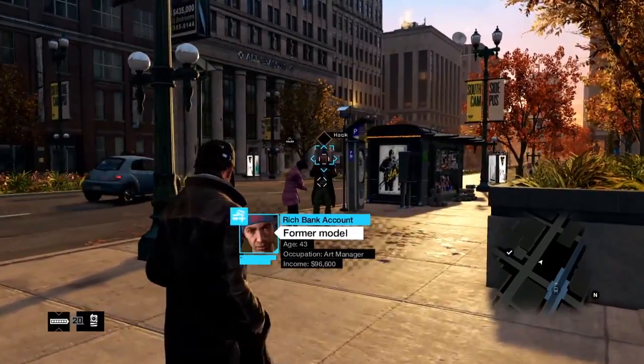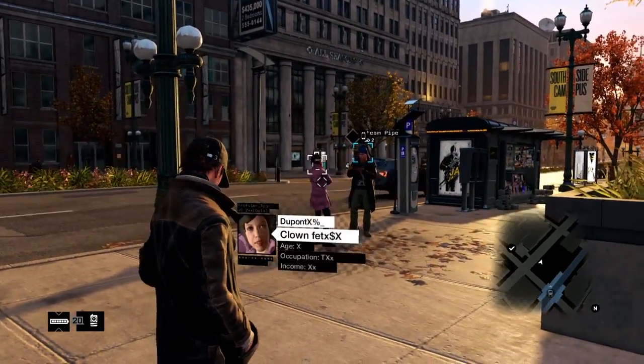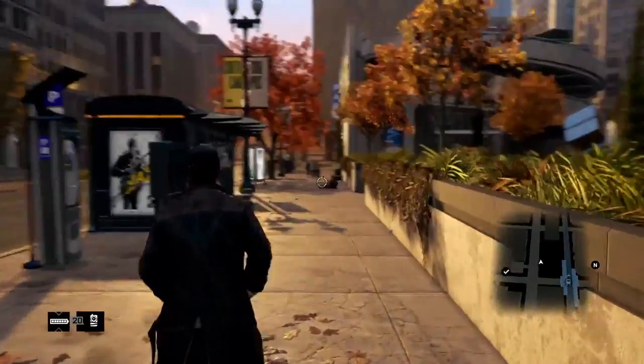Right now we're going to show you how we can connect to other players in three very distinct ways: online hacking contracts, CTOS mobile companion app, and the competitive decryption combat. In Watch Dogs, everyone casts a digital shadow.